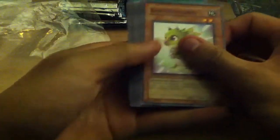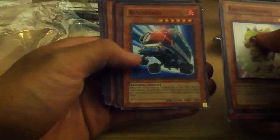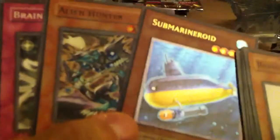So in here I've got Baby Sarasaurus, Contact, Wonder Garage, Rescue Roid, and — is that an Ultimate? Yeah, I think that's an Ultimate Submarine Roid. It's awesome. Alien Hunter, Brainwashing Beam, Black Stego, and Fake Hero. So yeah, first pack and an Ultimate already. That's cool.